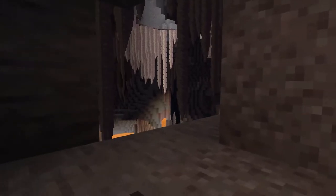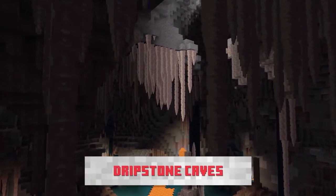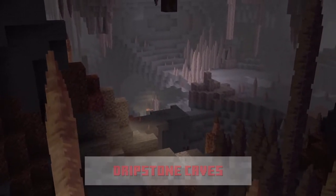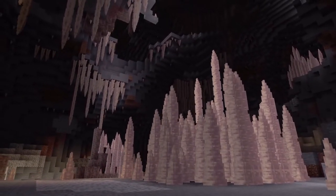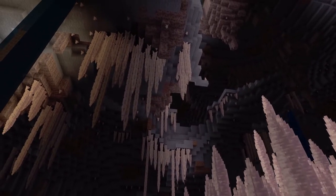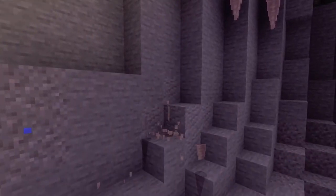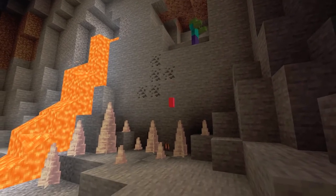Last but certainly not least, we have the all-new Dripstone cave biome. This biome is all new to the Minecraft 1.17 cave update, and it features probably one of the coolest parts of the new update — we finally have stalactites and stalagmites in Minecraft. I think this looks pretty cool as a generation concept, but I think where it would really excel is in a building environment. I'm super excited to see what the building community does with this, and fun fact — they actually do damage to mobs too.